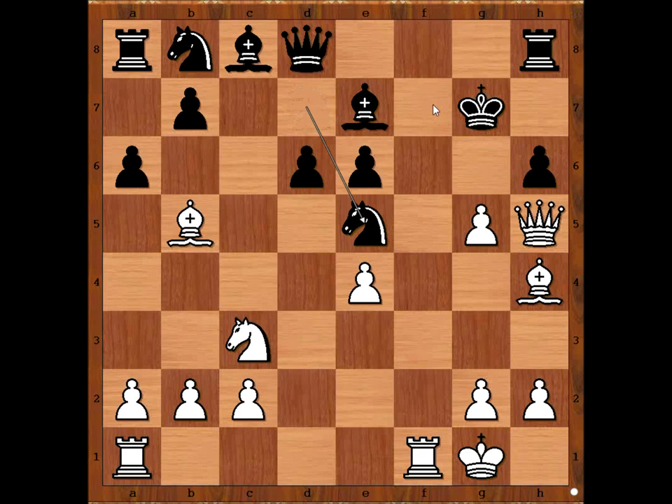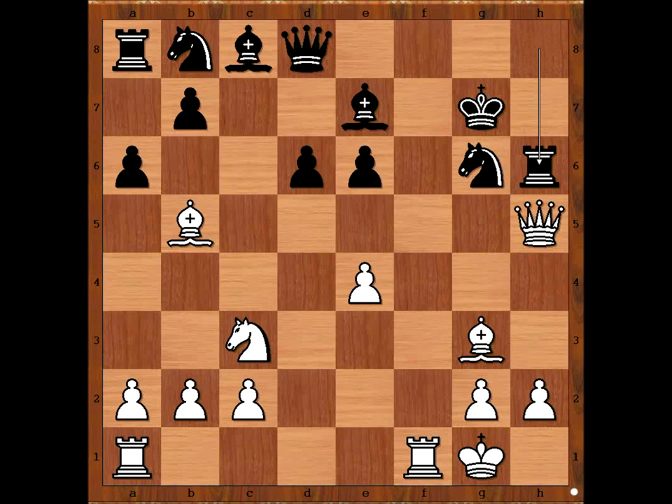So knight to e5, defending f7, attacking the defender. Knight to g6, white to move — how to continue the attack? If pawn takes, rook takes, attacking the queen — this is exactly what Keres did. Check, rook takes on h6. Now white queen is under attack from the rook and bishop on b5 is also under attack. Is white in trouble? What now? Keres played rook to f7, check, deflecting the black king from defending the rook.